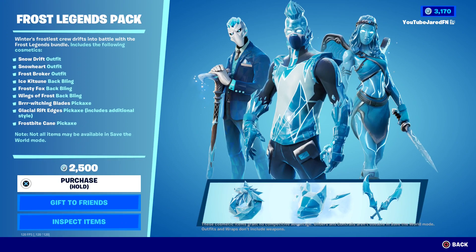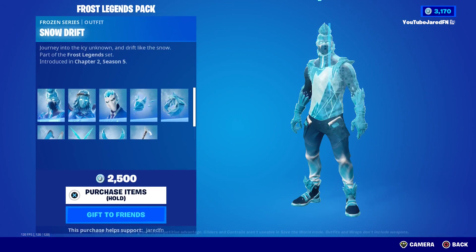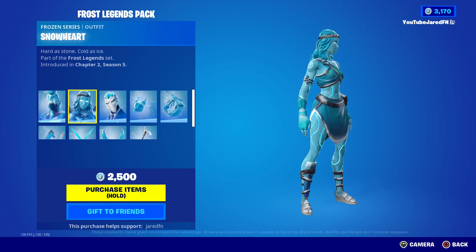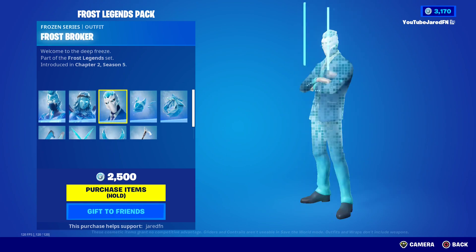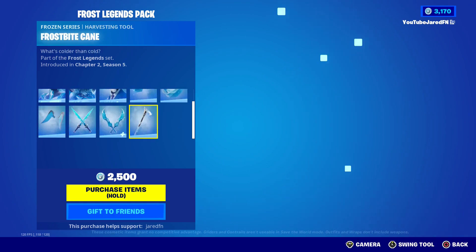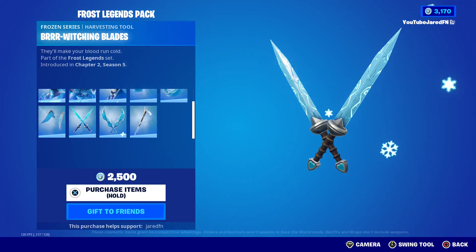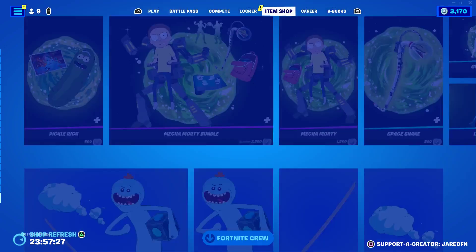Frost Legends pack is back — you do get Snow Drift, very, very cool skin, Snow Heart as well, and Frost Broker. You also get some pickaxes — very, very, very clean pickaxes. Let's have a look at the swing — very clean.